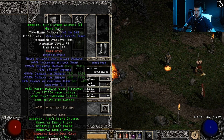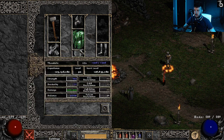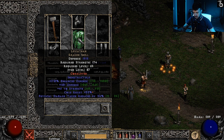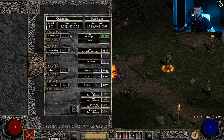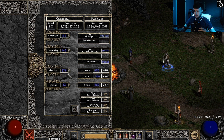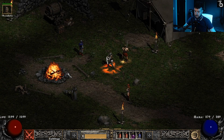For the mercenary I'm using IK set — I put three eth runes in here just for the ignores 75% target defense. Full IK minus the armor, and Leviathan's sitting around for physical damage reduced by 24%, plus some strength and a bunch of defense. As for stats, I have just enough strength to use all my gear, just enough dex to get 75 block, and everything else into vitality — sitting at 1600 health and just under 300 mana.